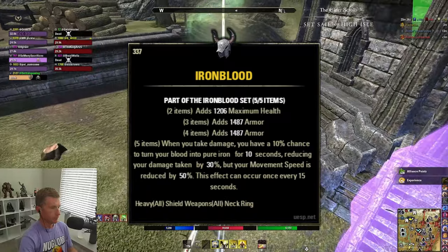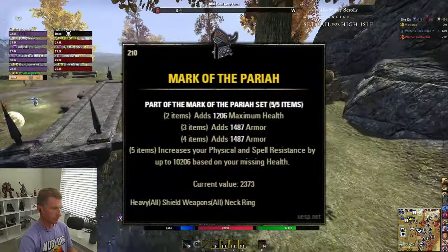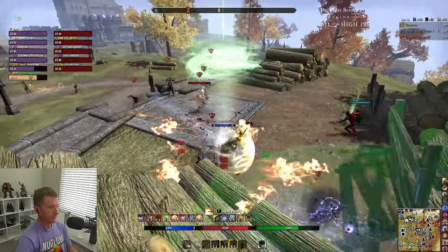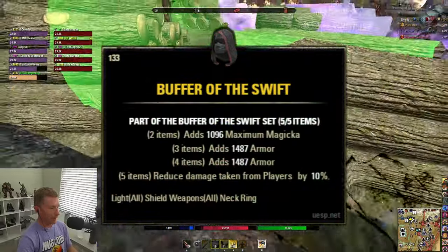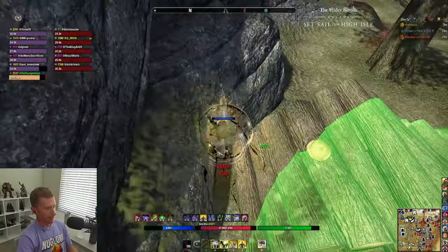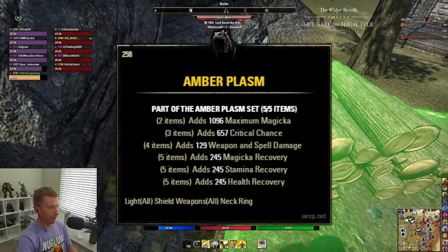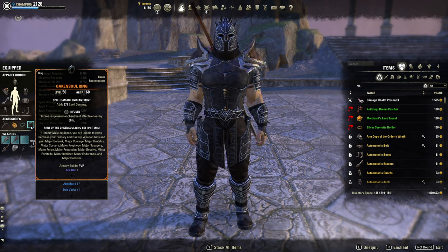If you're not going to use Wretched Vitality, you need something super defensive and sturdy. One set I'd run is Iren's Blood — the most mitigation possible, though you'll lose a lot of resources. Number two is Mark of the Pariah, giving you a ton of armor at all times. Number three, don't sleep on Buffer of the Swift — reducing your damage taken by 10% as a non-named buff that stacks on top of Major and Minor Protection. Amber Plasm is another dungeon set that gives resource recovery across the board, great for a hybrid build.